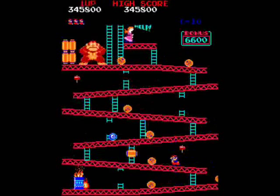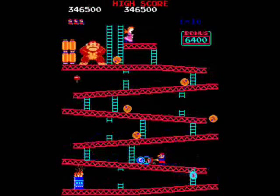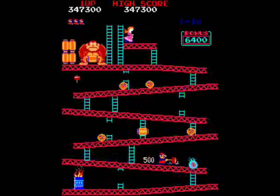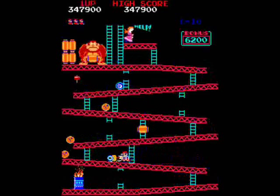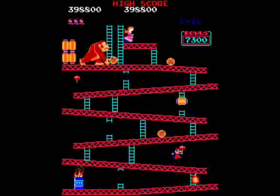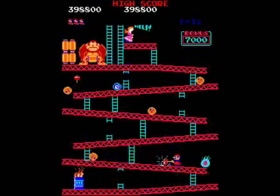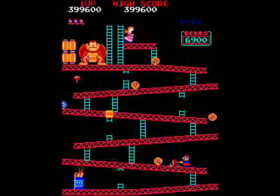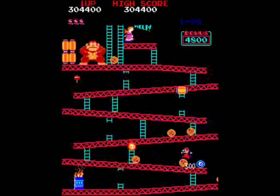Jumping backwards at the last second is the favored method. I've been able to jump over a barrel and snag the hammer, and as you can see how I could control the barrels down the right-hand side a little bit better. Also, sometimes as a last resort you can jump straight up and snag the edge of the hammer.